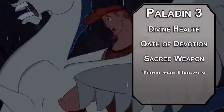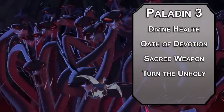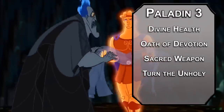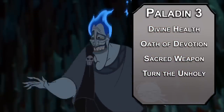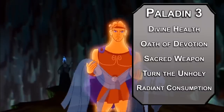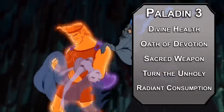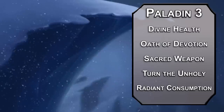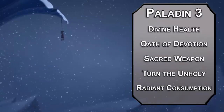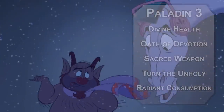Your other Channel Divinity option is Turn the Unholy, forcing all undead and fiends within 30 feet of you to make a wisdom save of 8 plus your proficiency bonus and charisma modifier — failing that, they have to dash away from you. Finally, as an Aasimar you get some godlike power at third level with Radiant Consumption. This deals radiant damage equal to half your level to creatures within 10 feet of you, and you can add radiant damage equal to your level to one attack per round for a minute. Keep in mind that AoE radiant damage does affect you, but taking damage to deal more damage fits the whole martyrdom aspect of Hercules pretty well.